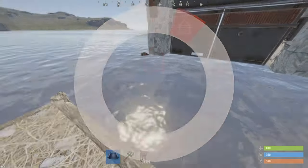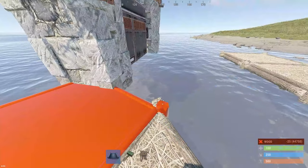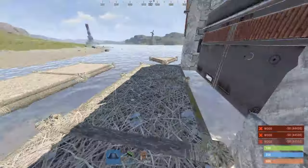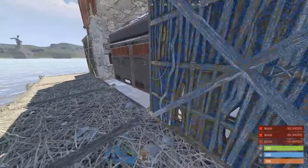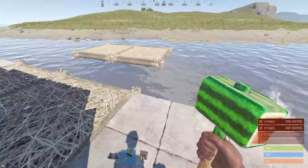Now you'll want to destroy your original footprint and place a triangle foundation left of the gate. Here you'll want to try to align a square foundation with the inside of the gate. Copy my footprint and make sure you can place walls at the pillars of the gate. If this doesn't work, you'll have to realign your foundation and repeat the steps before.